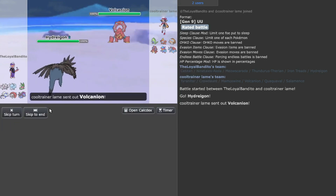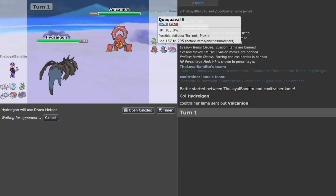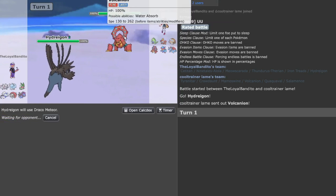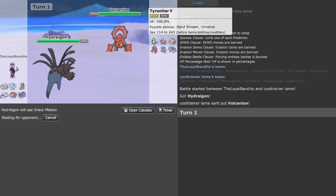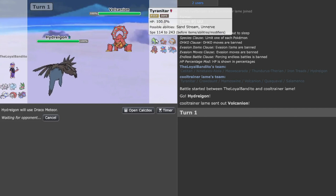Vulcanion is really nice. Let's go Draco — they have no potential switch-ins on the Draco. This is really good; the only one I can see trying to tank it is Tyranitar, and if they go for Tyranitar I can go to Ninetales. This is really, really good.